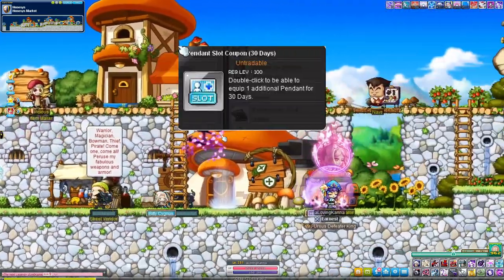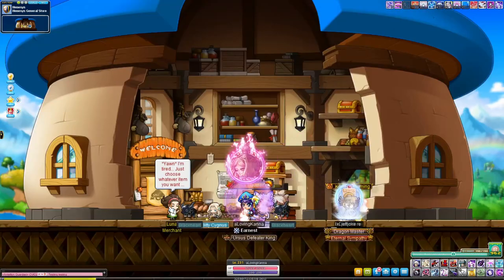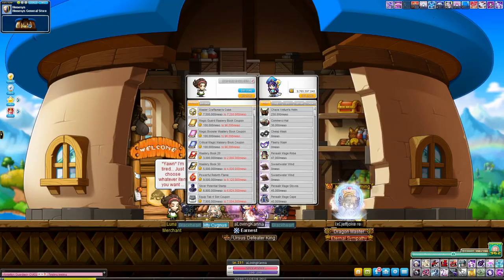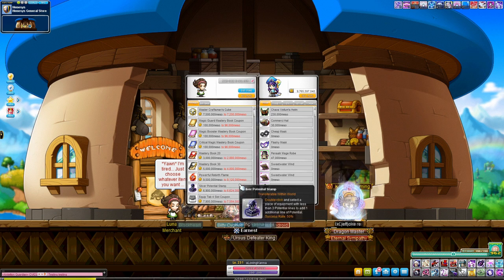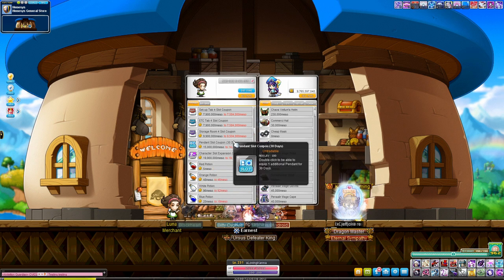Have you ever wanted a second pendant slot? What about extra slots for your inventory? Perhaps another character slot so you can build up your legion or your link skills? Say no more. All you have to do is visit your general potion store in towns like Henesys or Lith Harbor, which sells all of the above. Be sure to check it out.